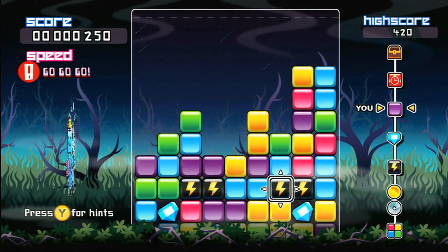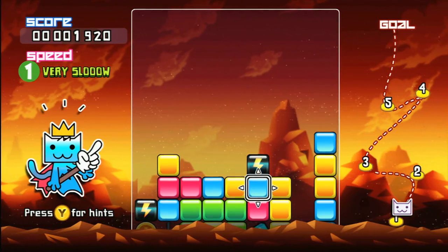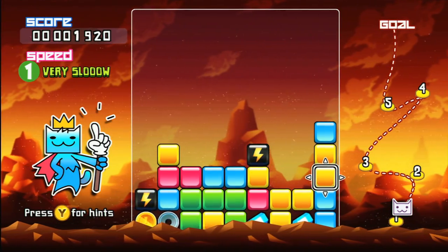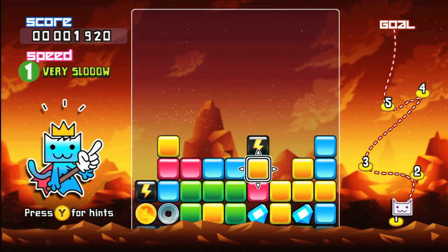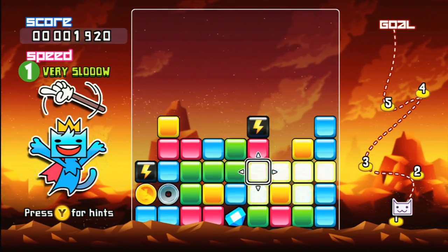So why are you swapping at all? Well, it turns out this king cat had one too many milks on the beach — that lush. So he's trying to get home. The castle mode has you lead him on his path by clearing blocks, with each putting him one step closer to his own bed. Combos, simultaneous clears, and other bonuses serve to quicken his pace.